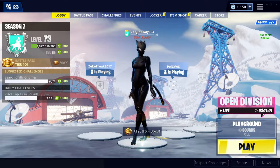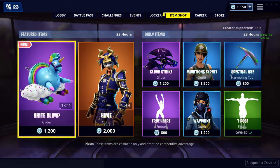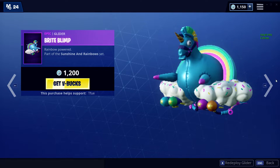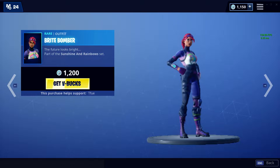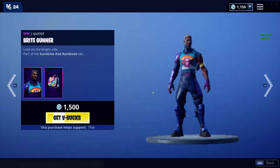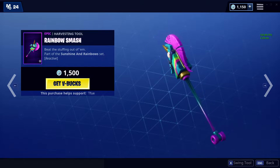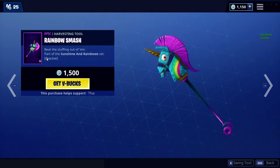Hi guys, so today is February 18th. Today in the item shop we have the Bright Flint, kind of weird to be honest. We have the Bright Braver Bobber — I never shot before. And then we have the Bright Flint. I'd buy this, I really like it, but it's spending $300.